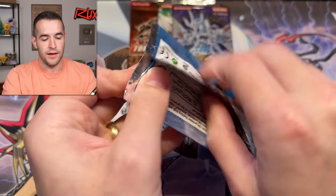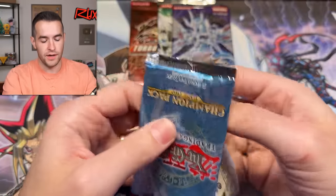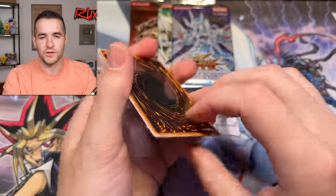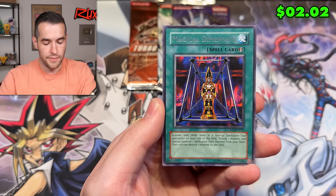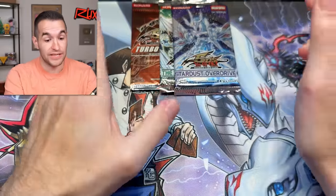Still four packs left. Let's open the Champion Pack — I'm about 99% sure it's light, but I have to open them all. I got these from somewhere and there was one guy who used to buy these from me and then sell them as unweighed without telling me — so I stopped selling those to people I can't trust. Book of Taiyu and Magical Dimension.